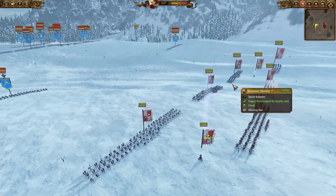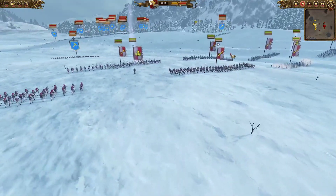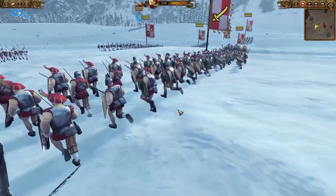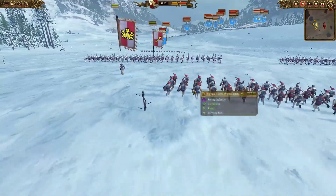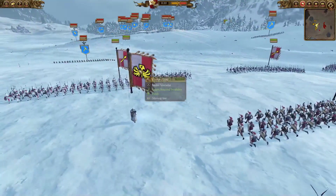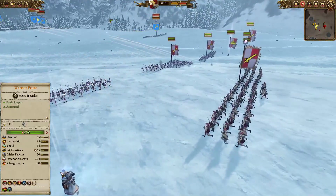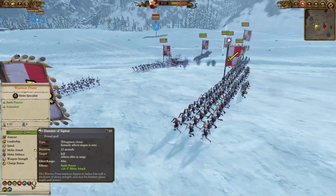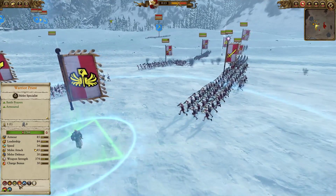For the frontline I got 3 units of Spearmen being backed by 3 Great Swords and the Sigma Suns. I think they're quite an excellent unit, the Sigma Suns. Just having that unbreakable anchor into any part of the ongoing battle is one of the most effective things to have on your side.